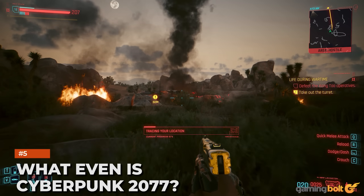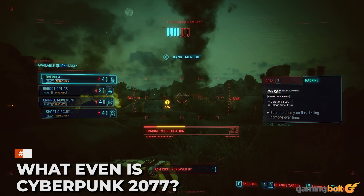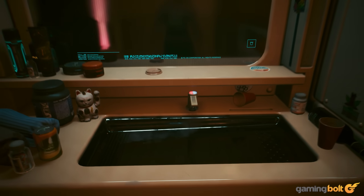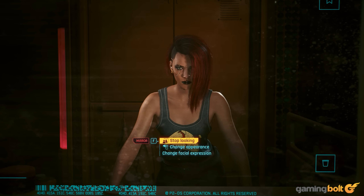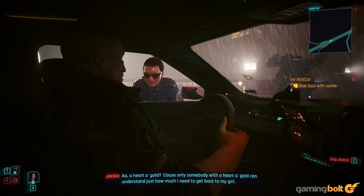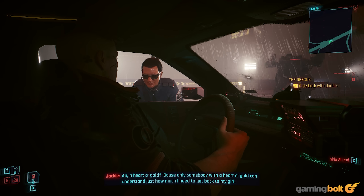For those who have only heard about Cyberpunk 2077 — what do you actually do in the game? Players customize their character, V, and choose from three life paths: Corpo, Street Kid, and Nomad. These offer three different prologues when starting and minimal dialogue options throughout the campaign.